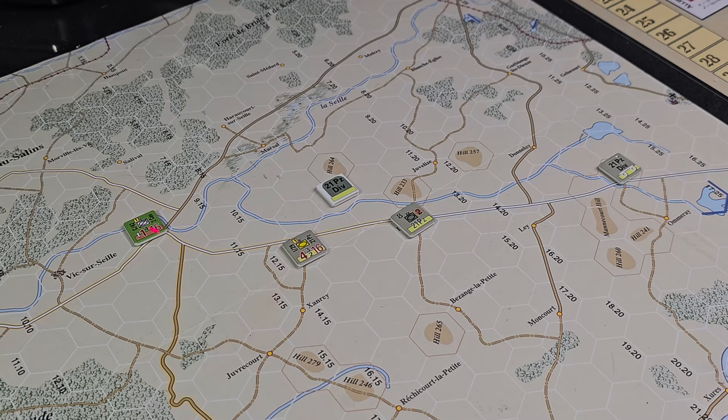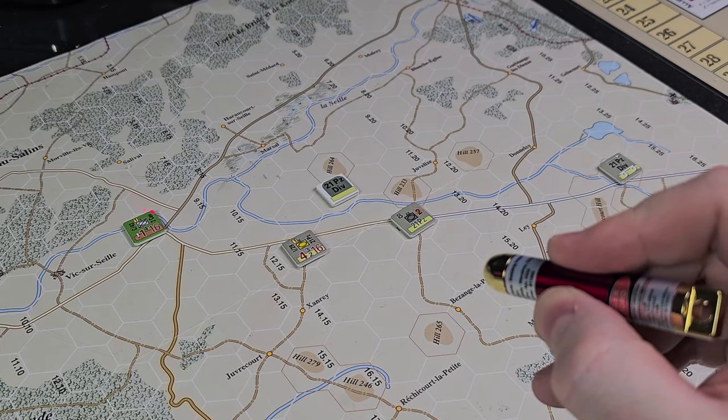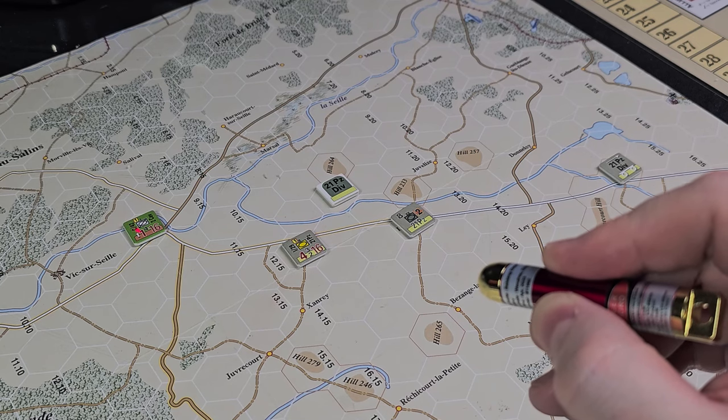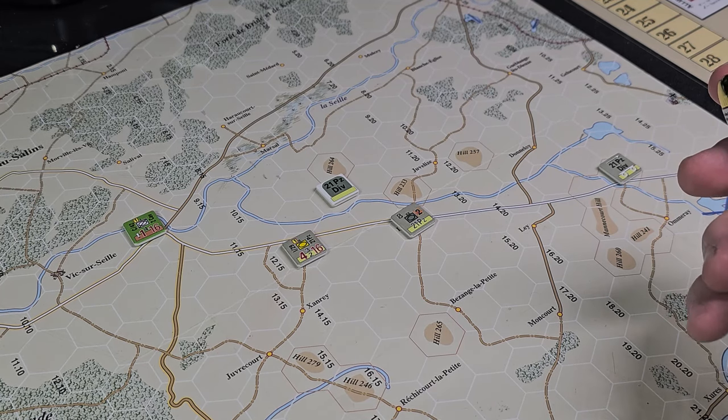Normally there would probably be an HQ out here with some sort of support to aid in this example, but I want to make this as basic as possible, so let's not go there today. It is important to note that if this was a support unit, you measure the target's range on the support's counter from the host back to the firer. Engagements require the expenditure of one fire event but do not cost movement points. If a unit no longer has a fire event, you cannot initiate it.